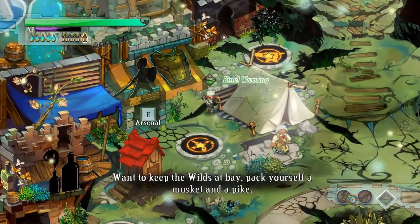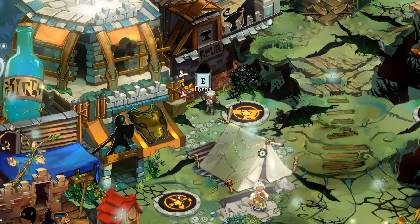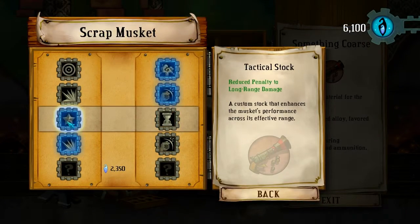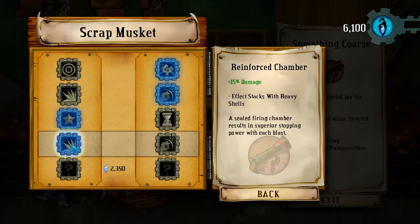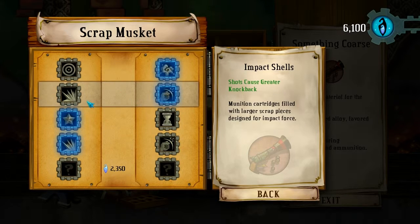Now by the way, I accidentally upgraded my Scrap Musket as well. I got Penalty to Long Range Damage, the other one is Faster Reload, and More Damage, and the other one is Greater Knockback as well. This row is kind of like a copy of this row here.